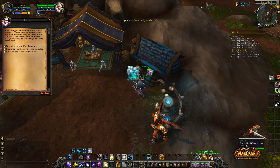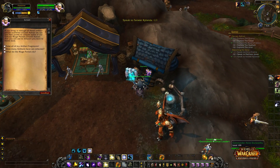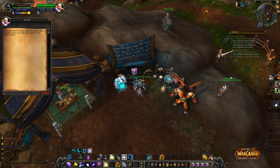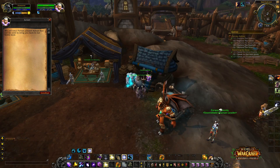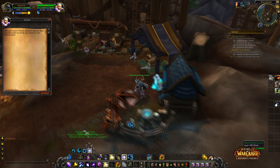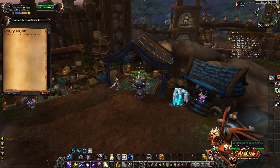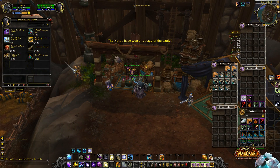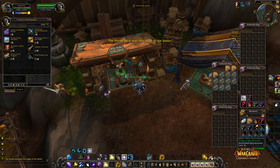Let's see: 'Take all my artifacts — what do the mage portals do? We will erect portals around Ashran that can be used to bring you back to our home base.' Then we have the Storm Shield Quartermaster and some more vendors.